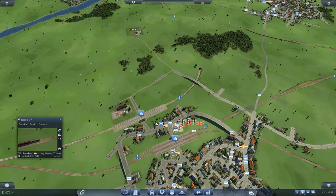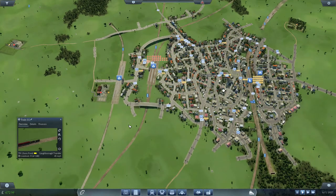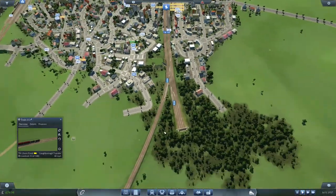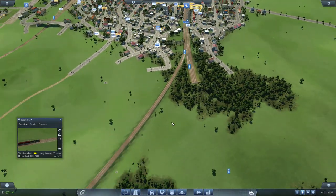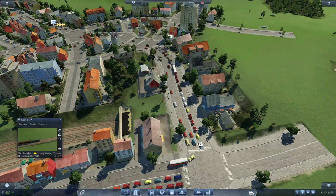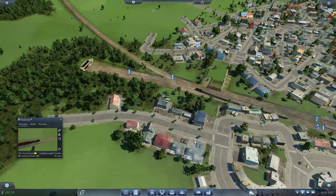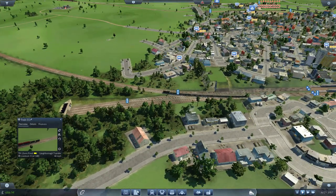We'll wait for these trains to get through and that's where we're going to end. Is there anything else that really needs to be done? I wonder if there's another way to get a bridge over this somewhere where I don't have to worry too much. Because right now there's only one way across Loughborough — and that's here. And as you can see, that's causing some issues. I suppose I could put the bridge back in further up.